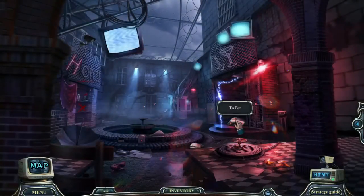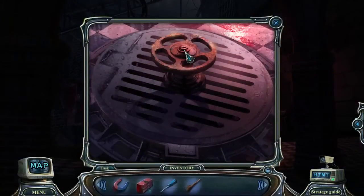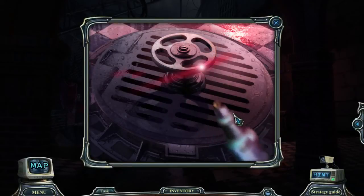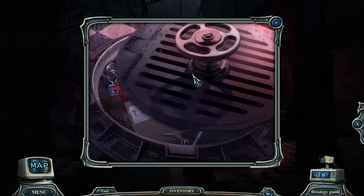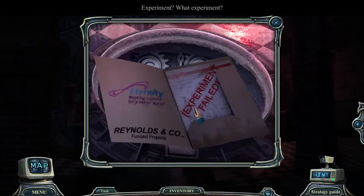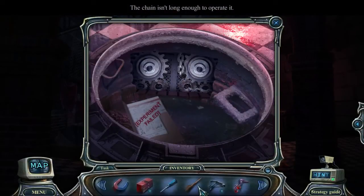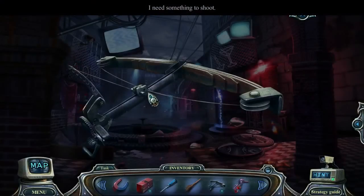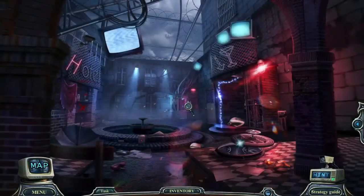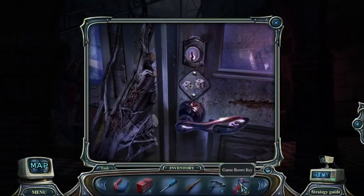Hopefully you guys will enjoy that. Anti-rust spray. I had a lot of fun doing that for the 31st Nancy Drew game. Absolutely — have Esther come for that. The experiment has failed! Oh no! The chain isn't long enough to operate. I need something to shoot! Game room key!